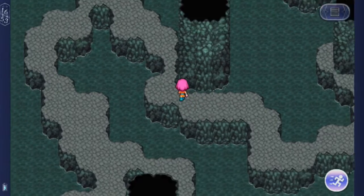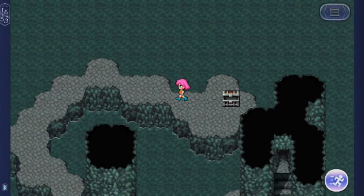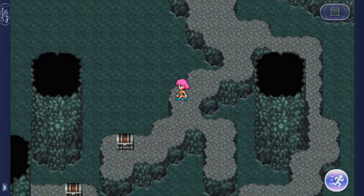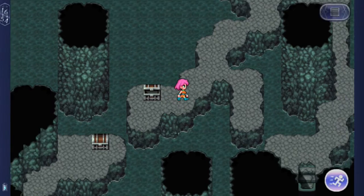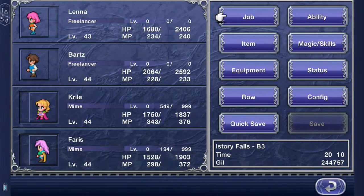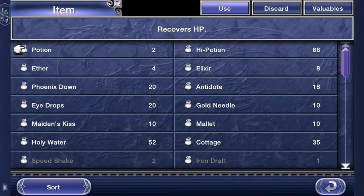Ooh — pretty linear right now. Actually, not anymore — there's two pathways. Ooh, a chest — a phoenix down. Not bad. Now we're just going to go the other way, of course, all the way down. I'm going to go this way for a chest, which contains a reflect ring. Sweet. Now I want to go to the other side, of course — the only other way to go. I believe everybody has now leveled up one more time — level 44. Nice. Let's go ahead and get a cottage. It's been a while since I've healed up.